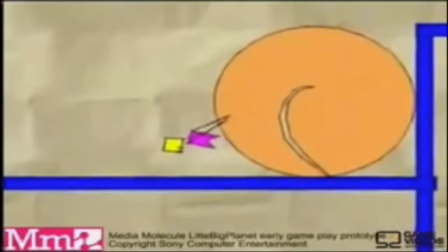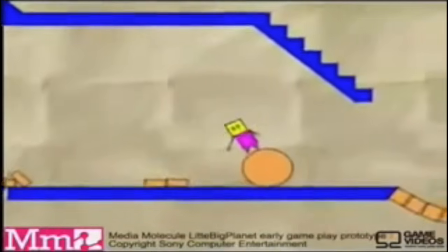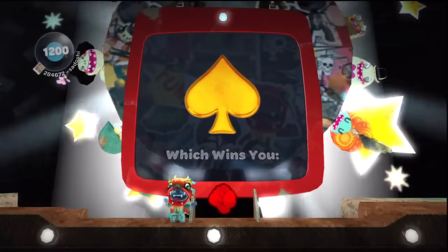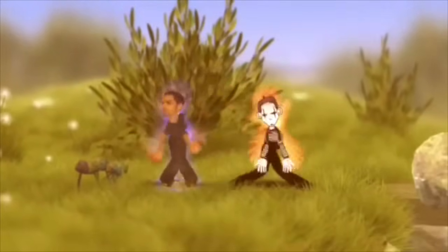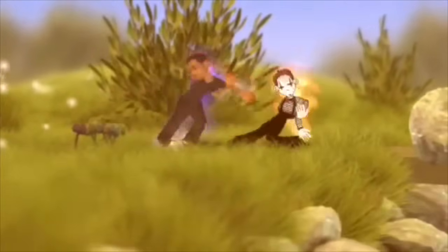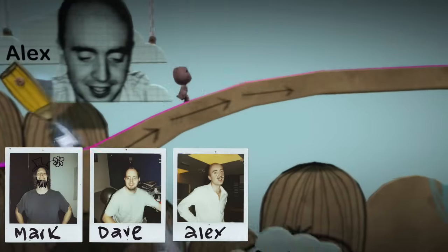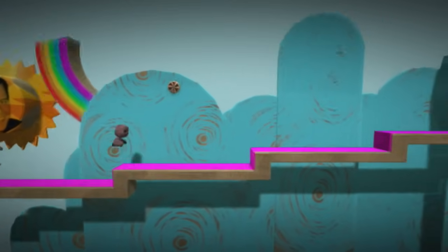LittleBigPlanet began as a completely different looking game called Craftworld. While it did have the same general idea — a 2D physics-based side-scrolling puzzle platformer — other than that, it was a completely different game. The original main character was a boxy placeholder creature called Mr. Yellowhead, who was actually an unlockable character in LittleBigPlanet. The controls for Craftworld were inspired by the creators' previous game, Ragdoll Kung Fu. Shortly after Ragdoll's release, Media Molecule's co-founder Mark Healy, Dave Smith, and Alex Evans, along with others, left Lionhead Studios in December of 2005.